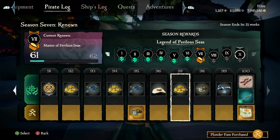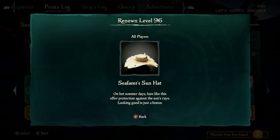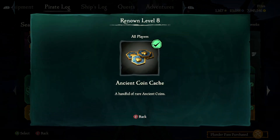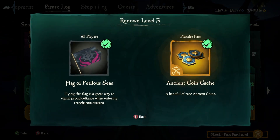My most favorite item in the season, which I still have yet to unlock — hopefully by the end of the season I will — is the seafarer sun hat. I'm already excited to wear it with just the level 1 costume but I can't wait to see what I can do with it. Also worth noting, you get 25 free ancient coins every 10 levels starting at level 8 during the season pass. If you purchase the Plunder Pass, you'll get an additional 25 per every 10 levels starting at level 5.